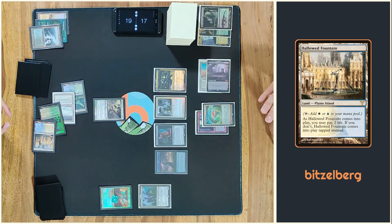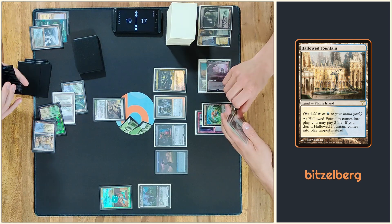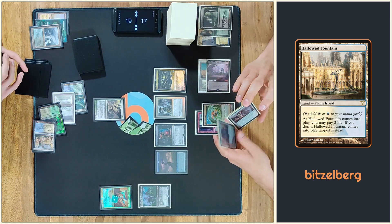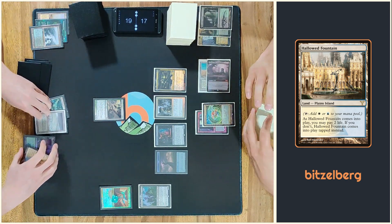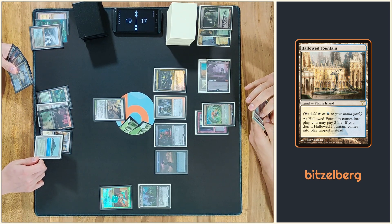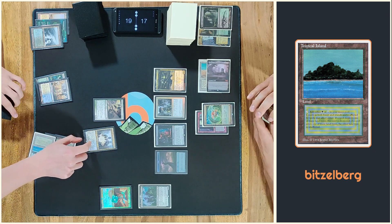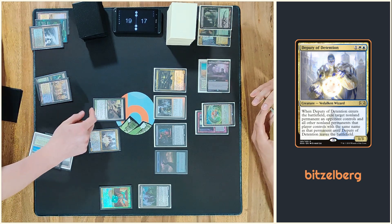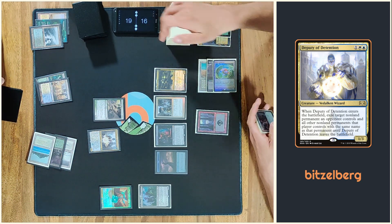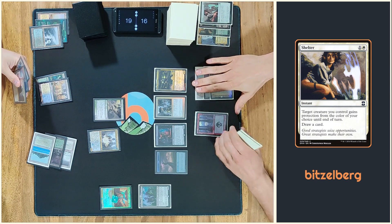There is a fountain — beautiful fountain. I play Deputy of Detention, that one resolves, try to exile your commander, try to respawn, giving him protection from white. Okay, fire your card. Then I will pass.